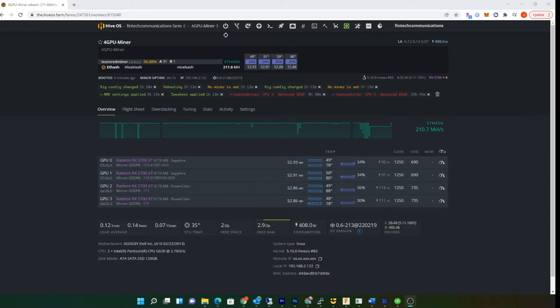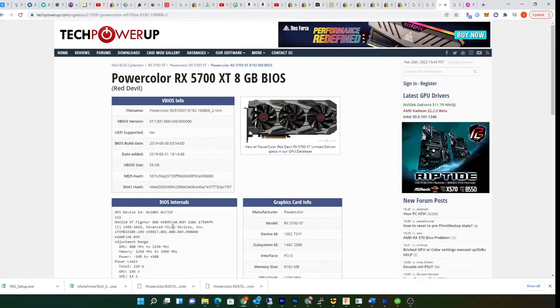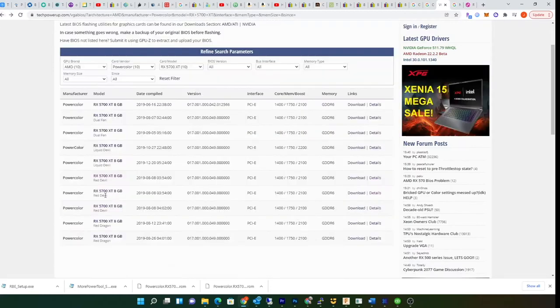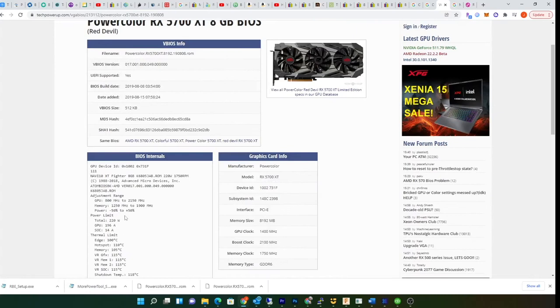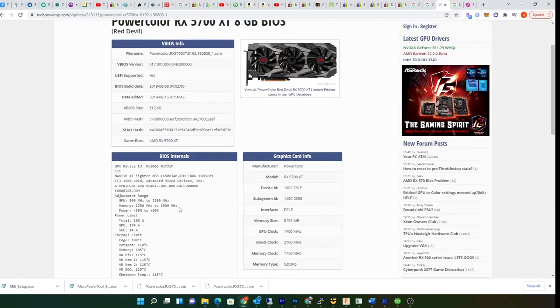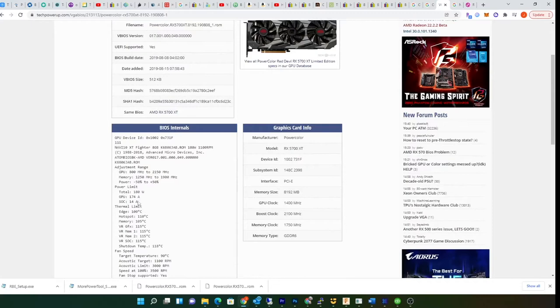Let me show you where you can get the BIOS from. Here is the BIOS page — you can download it from your device but you can also get it here. Right now you're looking at the 5700 XT Red Devil. If you look at these different pages, you'll see the overclock BIOS is 220 watt and the silent BIOS for this card is 180 watt.